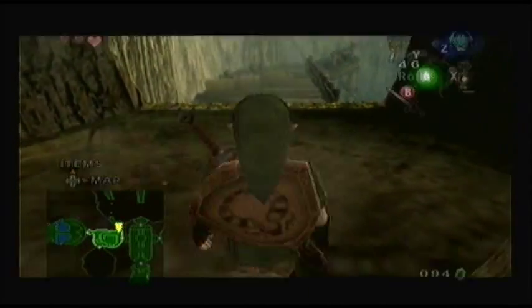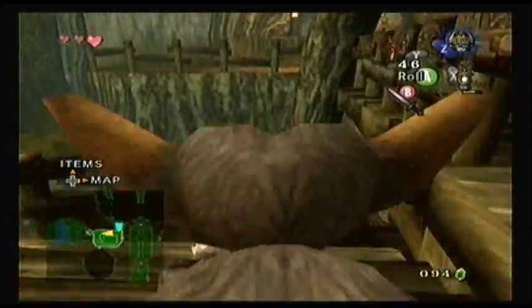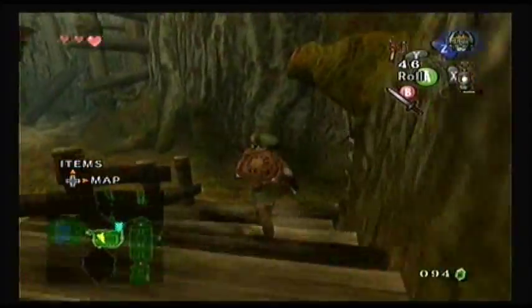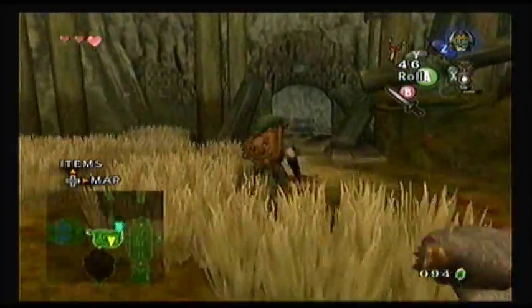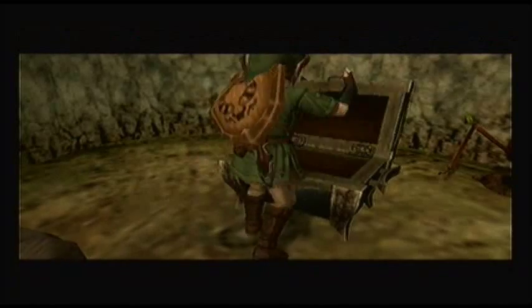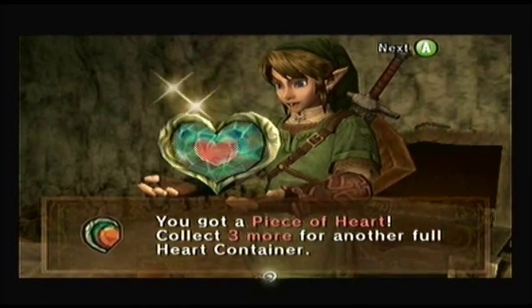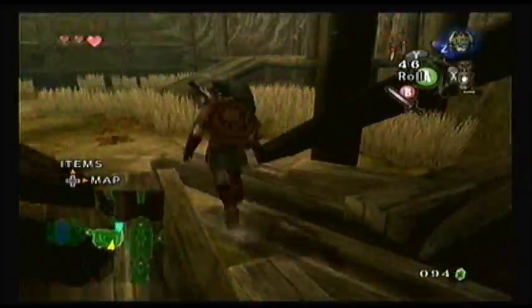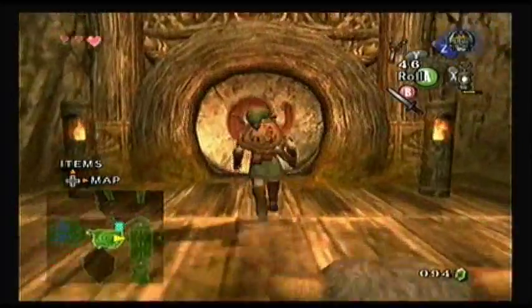For now I guess we can go back to the central room with the other two monkeys and reunite this little guy with his friends. I can grab whatever it was that was down here — let's see. It's a piece of heart! Alright, so that's our second piece of heart of the game. Still need quite a few to form another heart container, though.